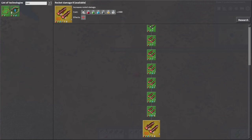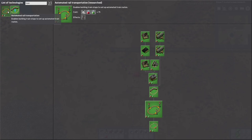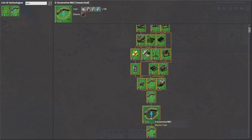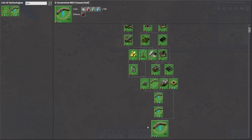There are two different researches. There is Automated Rail Transportation, which unlocks stations, and then there is an actual Electric Trains research with mark 2 and mark 3. So you have three levels of locomotives. The first research unlocks the first one as well as the power provider, then the second one unlocks the second, and the third one unlocks the third.